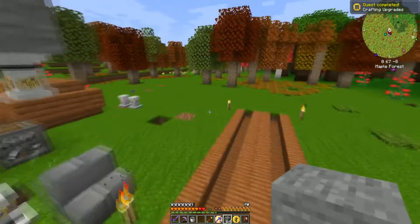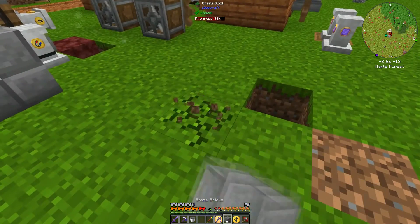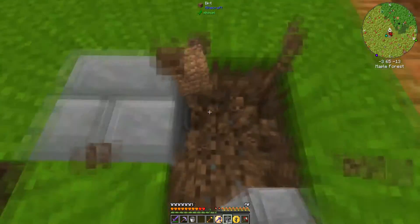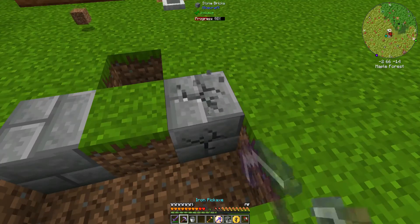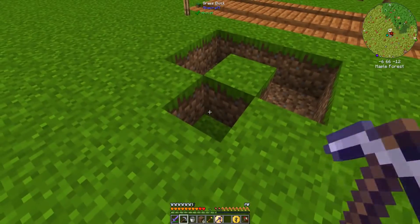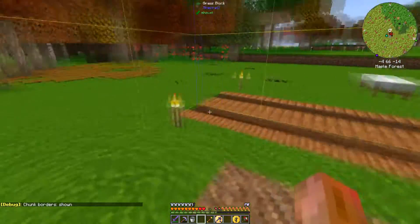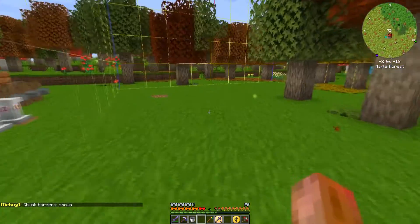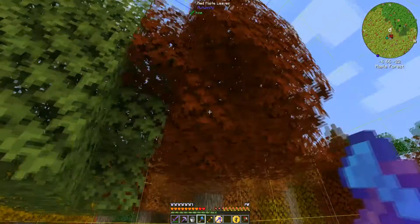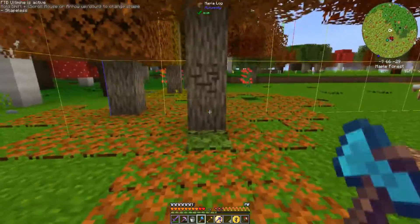Does this convert into stone? Sure it does. So right here will be where the trees are going to be planted. Oh crap — because I said we're going to do a water trap underneath, we're going to have to move this into its own chunk. The trees' leaves grow out two to three blocks away and because of how items pop off it might need even more room.